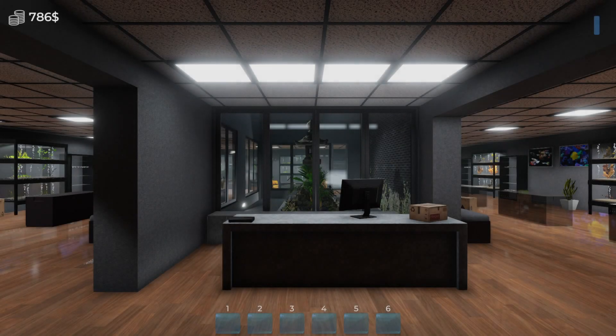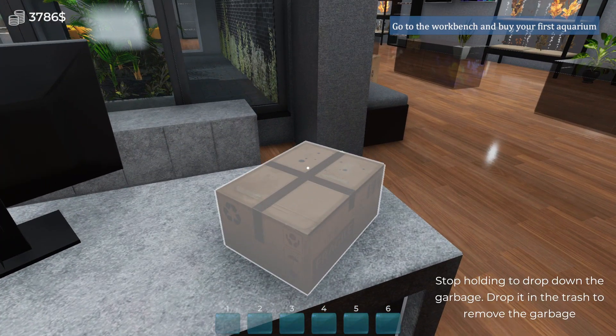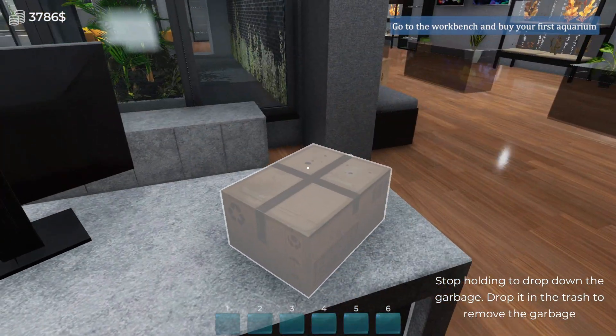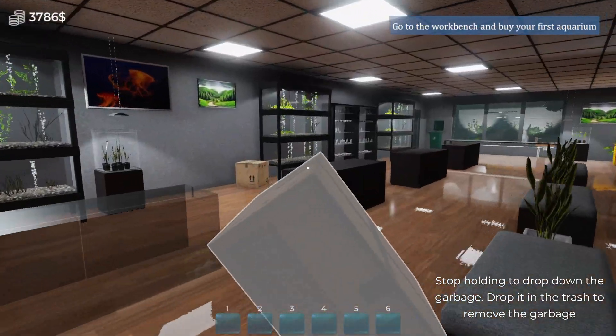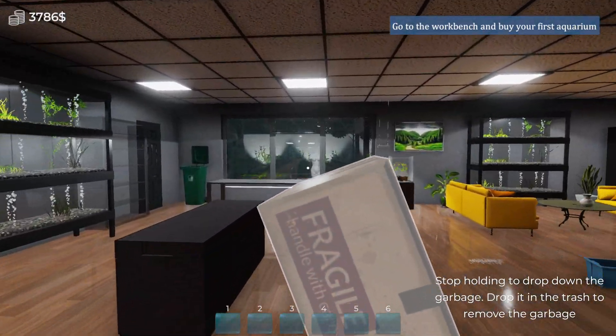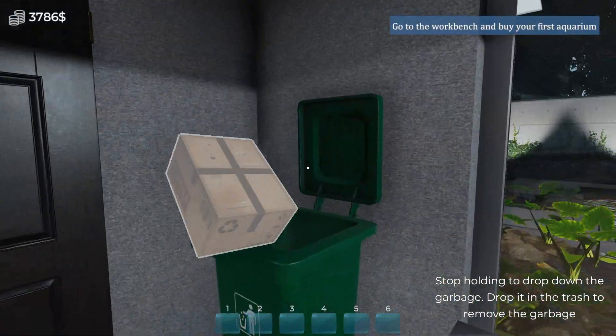Aquarium's expedition — the aquariums are what I'm most excited for, it's what I've been trying to speed up to. Welcome to the aquarium exhibit expedition: prepare beautiful aquariums so that the exhibition attracts more visitors, thanks to which you will earn even more money. Prestige will increase. Oh, there's garbage in here too — we've got to get rid of all this garbage.